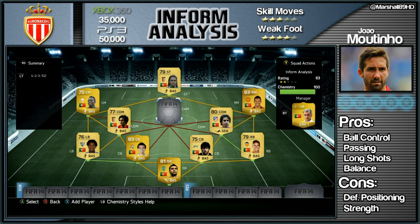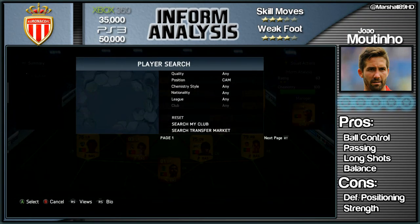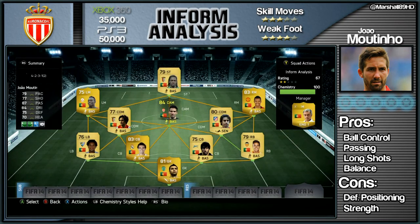How's it going lads, Marshall here and welcome to another in-form analysis. Today we have a cheap, affordable, solid all-round midfielder in AS Monaco's João Moutinho. This guy's going to set you back 30k on Xbox, 50k on PlayStation.